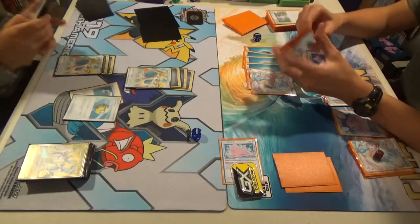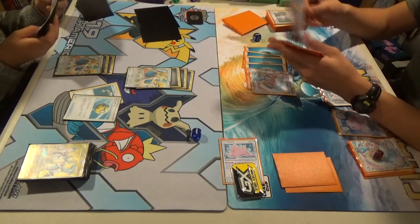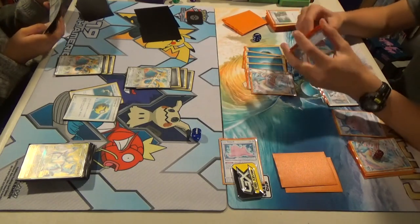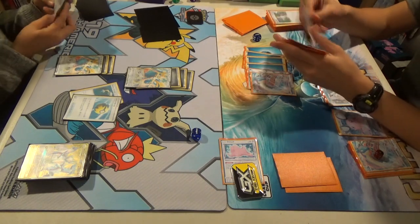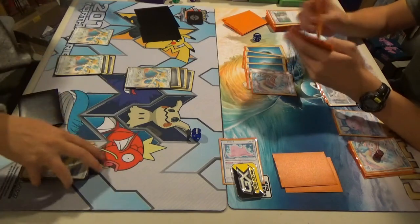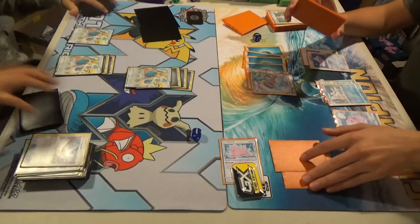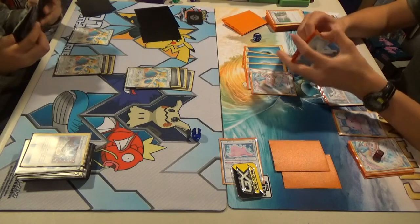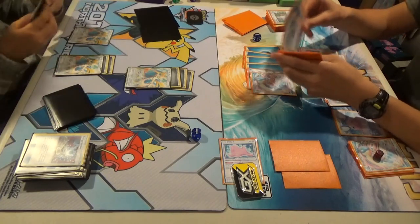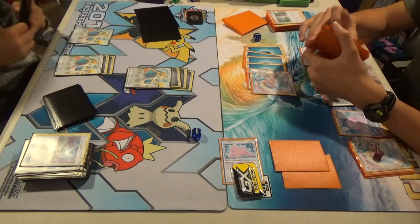Quick Ball. Get Zacian. Energy Spinner — get Water. Stack up.